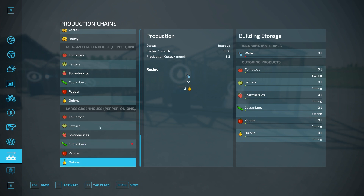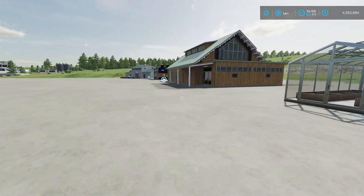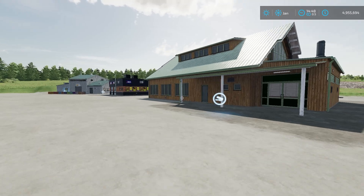Those are the two greenhouses showing up in this pack, and those are the three new products. Moving over here, we have a couple of sell points. So this first one — let's go into the menu.